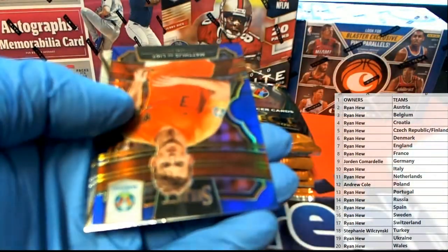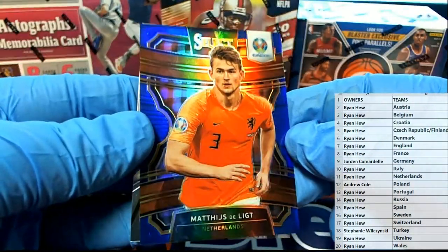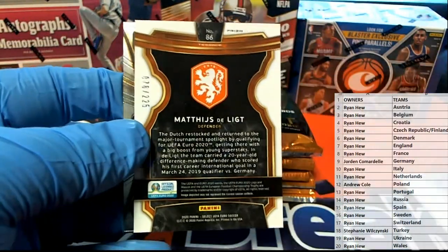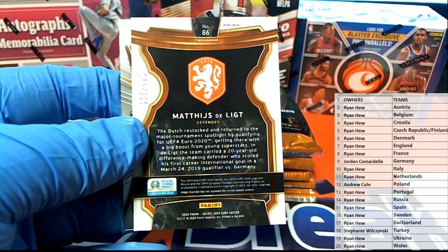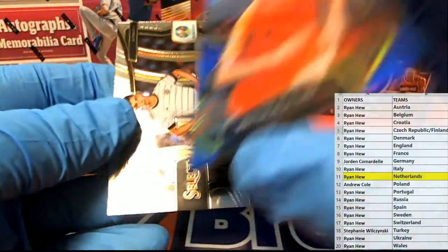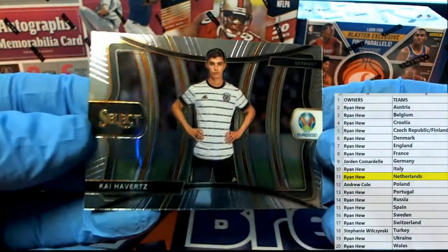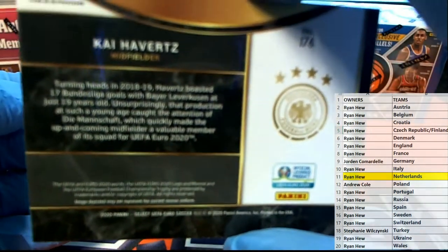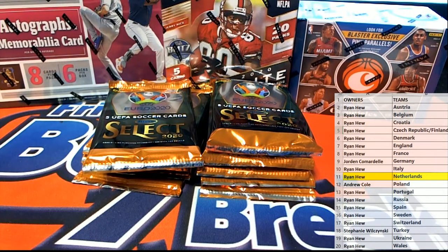We got a blue - check that out! Netherlands right there, blue - look out. 76 of 225 Prism right there. The Netherlands going to Ryan H - Ryan H blue Prism, that's what I'm talking about! And then Germany - very nice.